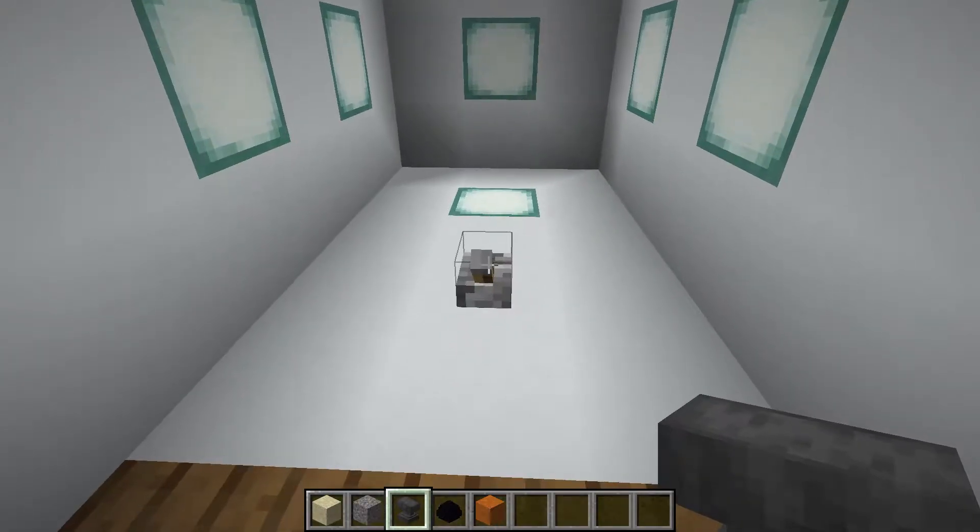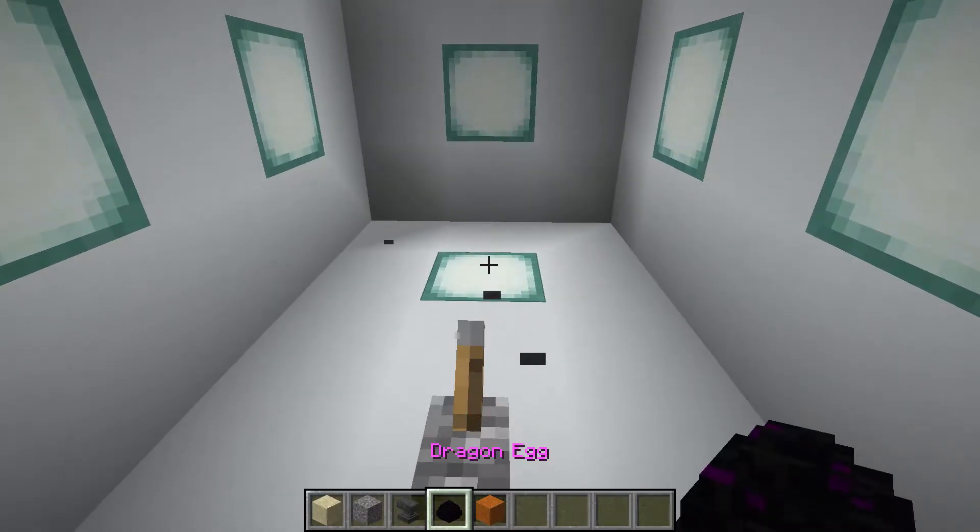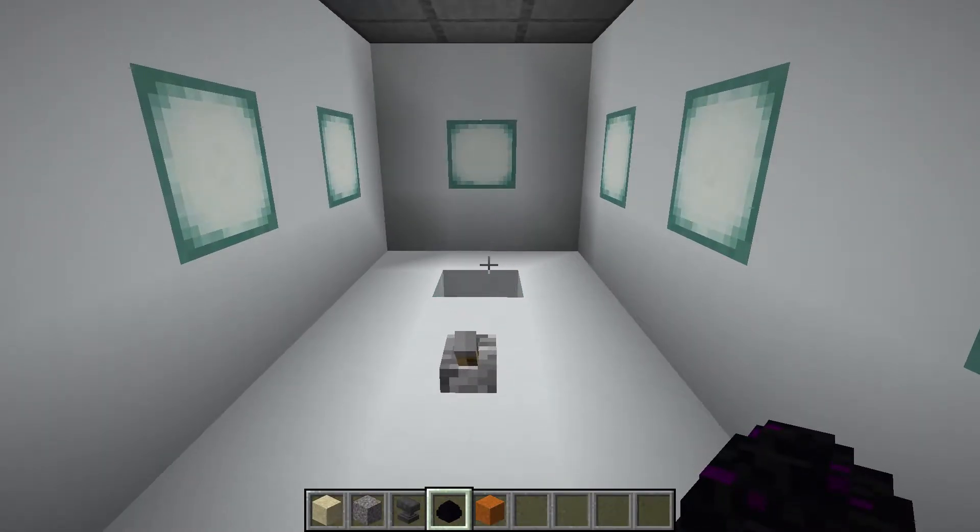Unfortunately my design uses water, and concrete and water don't work nicely together. However, this redstone machine also makes for a great way to display the dragon egg.